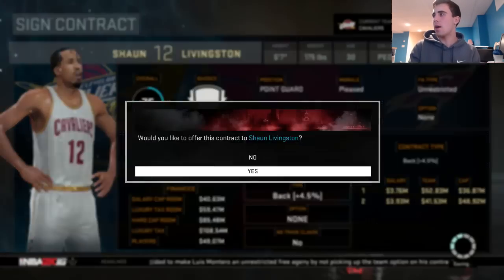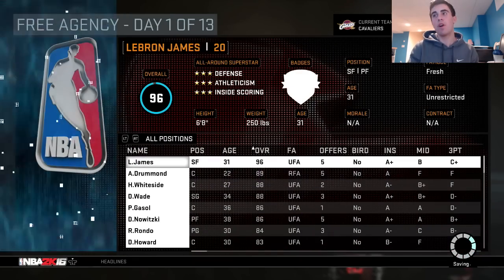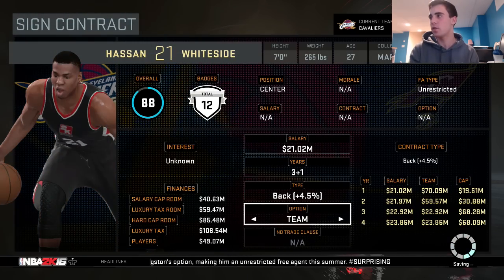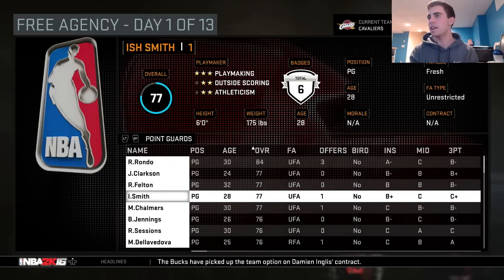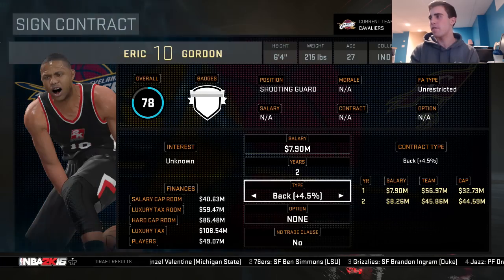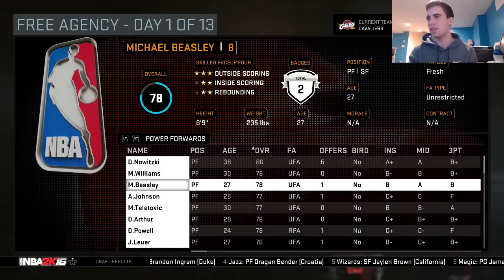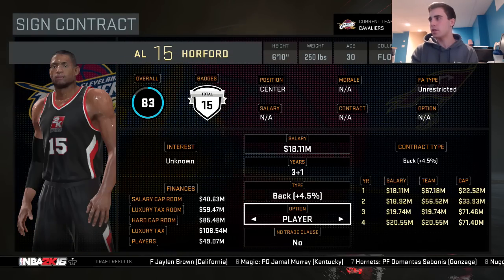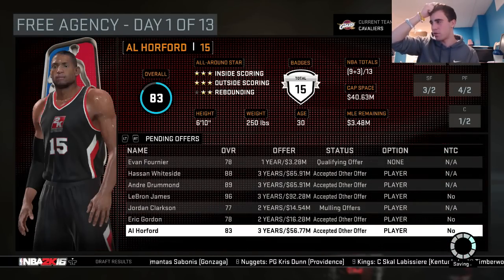I'm here in free agency. I'm gonna offer a deal to Shaun Livingston and that's it — everybody else like Fournier, Azeli, and Crabbe are testing free agency. LeBron is here, Drummond is here. I'm just gonna try to sign the most talent, or look at who's gonna have the highest trade value. Whiteside I know is gonna have nice trade value, so let's offer him a deal. Drummond's gonna have a lot of trade value, so let's offer him a deal. Let's try to bring LeBron back so we can trade him. I have about 40 million so I'm gonna be offering very nice deals to everybody. But Whiteside, Drummond, LeBron, Gordon, and Horford all accepted other offers. This is gonna be rough.